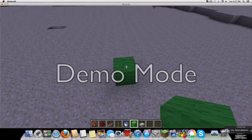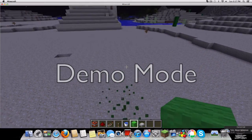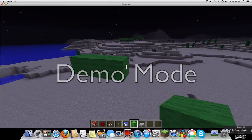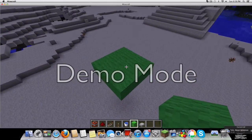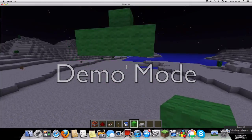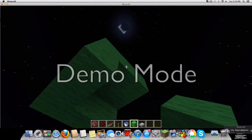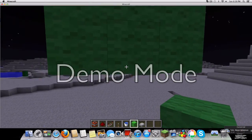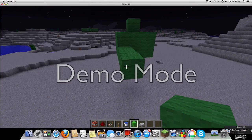You can do it in the air or on the ground, but in this video I'm going to do it in the air. First you start out with a rectangle that is three by three, and then you're gonna put a block in the middle so it looks like that. After you do that, you're going to go around the bottom and place blocks like this to get you prepared for the next step.